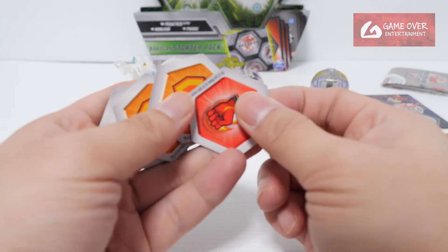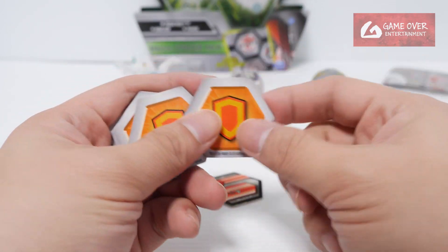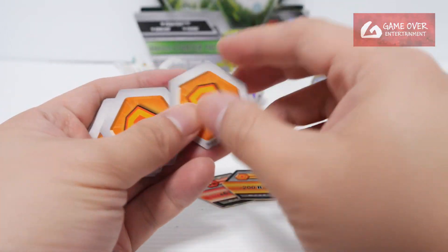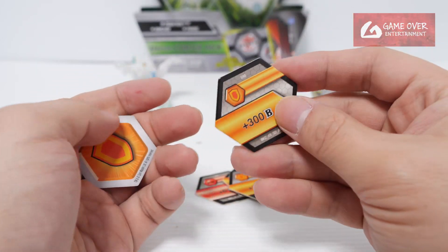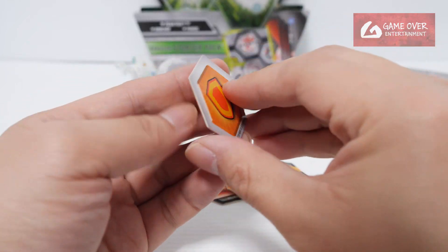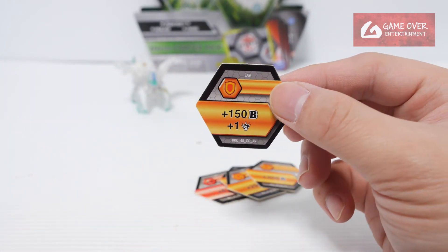Let's take a look at the ability cards. Flaming Fist: plus 6 damage. Shield: minus 200B, plus 200B, plus 250B, plus 300B — just keeps going up. And plus 150, plus 1 damage.